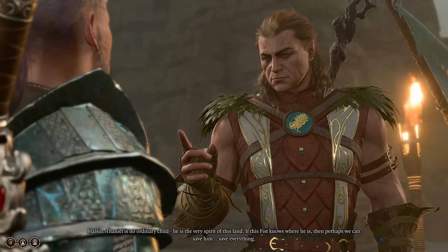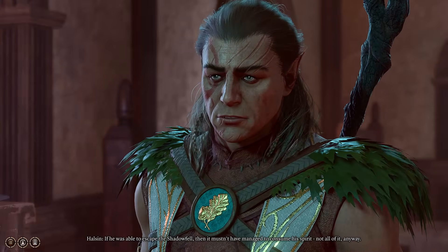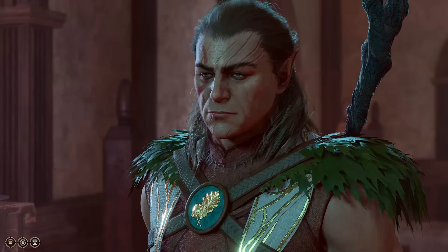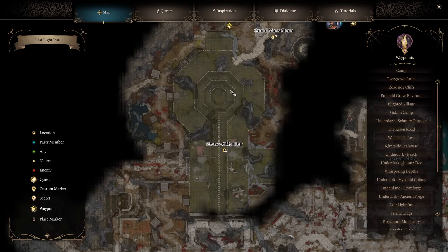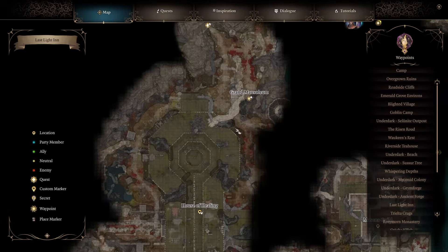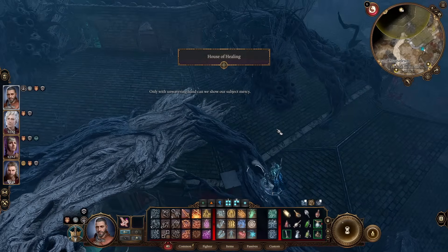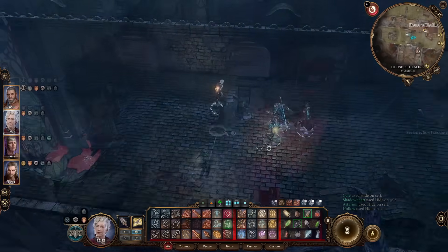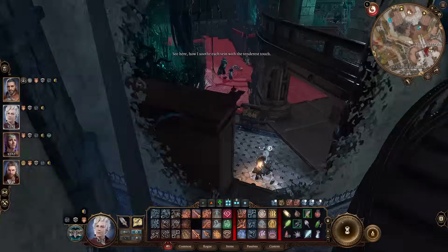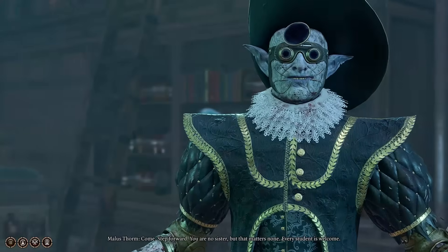Halsin will be interested to meet Art and will leave camp to go to the Last Light Inn, where you can follow and talk to him. Agree to bring back Thaniel. To do that you'll need to find a battered lute, which will help Art wake. As marked on your map, head southwest to the House of Healing — there's a convenient waypoint nearby, the Grand Mausoleum. You'll need to get the lute from a doctor named Malthus Thorn. The safest way to enter is via the rooftop — there's an open window leading across the library roof to a ladder down to the surgery room. You can win the encounter through combat or clever conversation, and ultimately take the lute from Malthus.